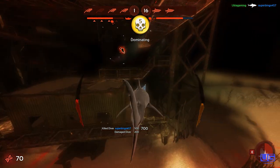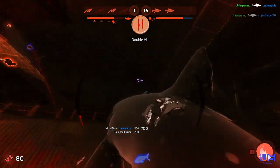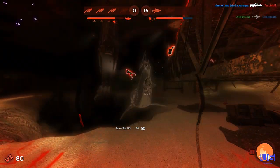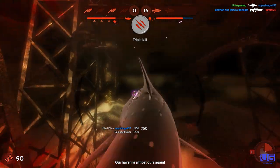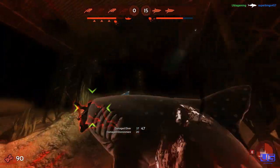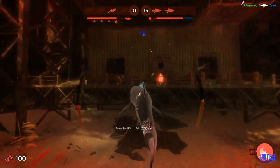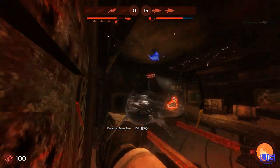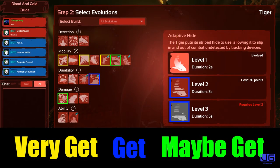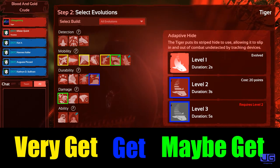Before we get to first place, I want to mention that the E ability should not be slept on. I've had a good few people tell me they don't think the E ability is all that strong, but with my experience with the tiger shark it can literally be the difference between getting a triple or quad versus dying the second you enter the room because they know exactly where you're entering from. It is such a good ability to use as soon as you're starting your attack, and I feel like people don't give it the credit it deserves. Anyway, here is the list of evolution upgrades I highly recommend if you decide to play the tiger shark.